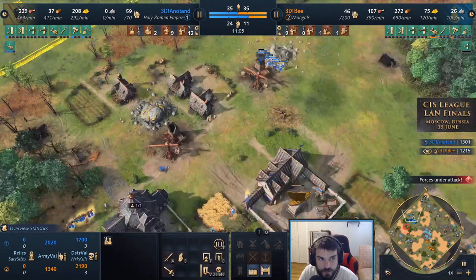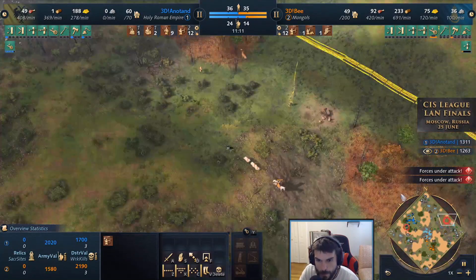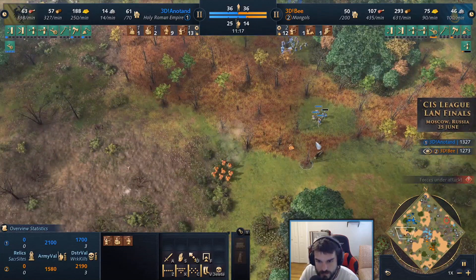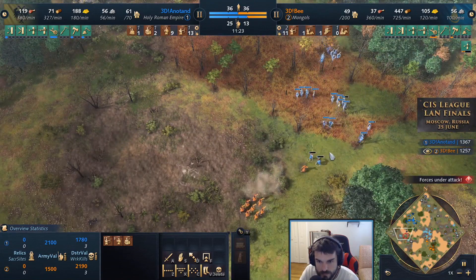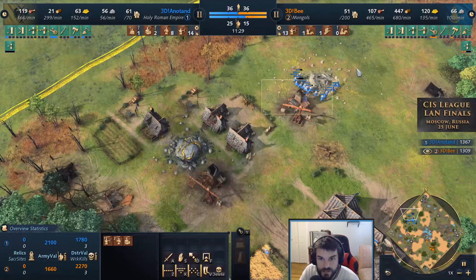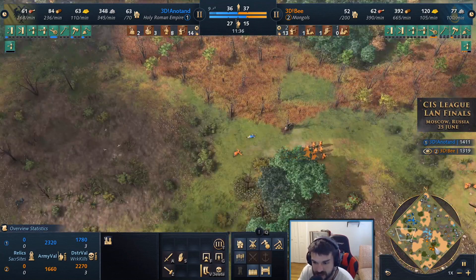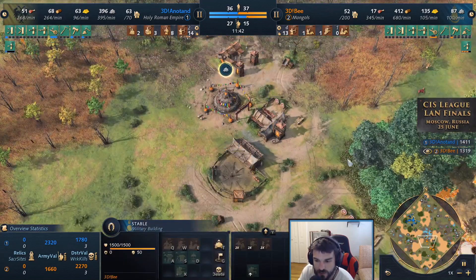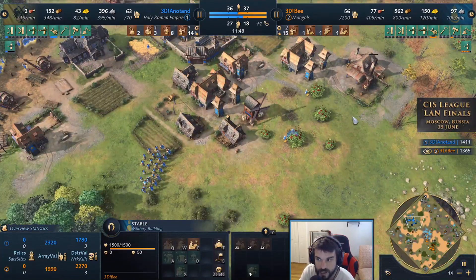Annatan moves onto stone — is he going for a second TC? It does look like annatan is moving heavy onto stone and the wood line, so he's planning a second TC pretty quickly in this transition. Meanwhile, 3db is investing heavily into feudal age military, which he still has time to catch up with. This seems like a pretty solid play from annatan.